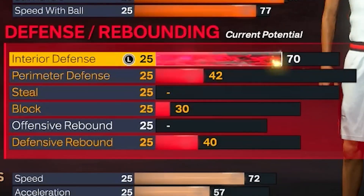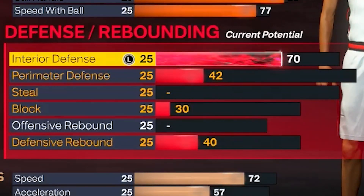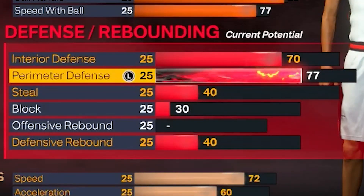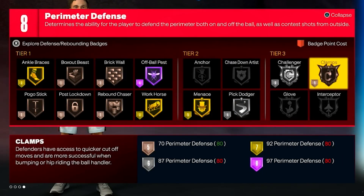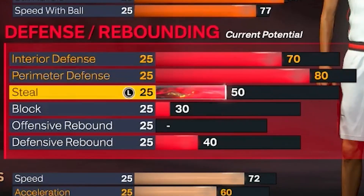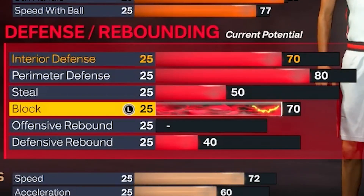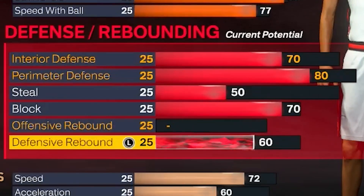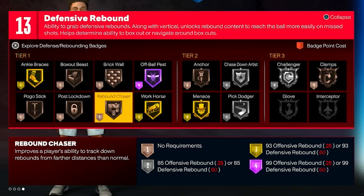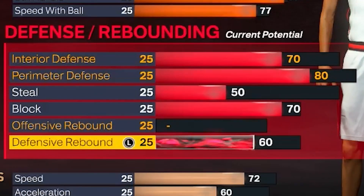For the defense, we're gonna have a 70 interior defense — especially if you want to contest the paint and stop post scorers. For perimeter defense we'll have an 80, so we'll be able to get gold Ankle Braces, silver Challenger, Clamps — all that good stuff. We'll have a 50 steal; personally I get steals consistently whether it's low or high, it's really overpowered right now. For the block we're gonna have a 70 so we can get bronze Anchor and protect the paint. We're gonna have a 60 defensive rebound — there's no requirement to get Rebound Chaser on this build, and it's really not a rebounding build.